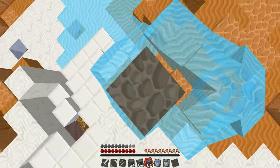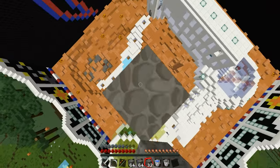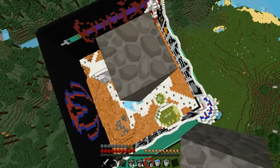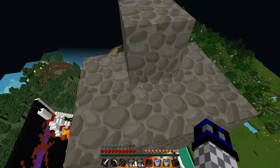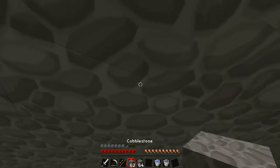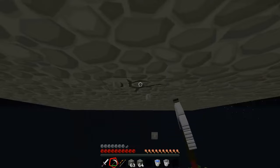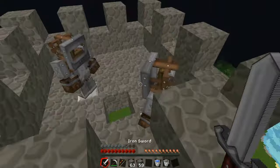Start pillaring up. Once you're all the way up, you want to make a little mini sky base below them. You're going to want to break one block, but move away from it. Then you want to pull it up, over and onto them.